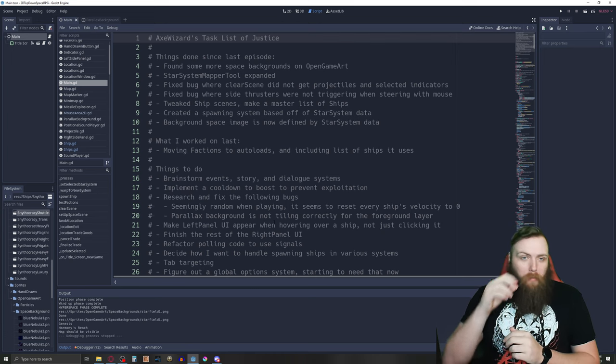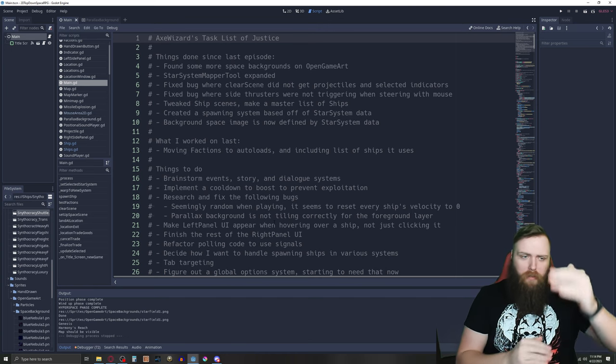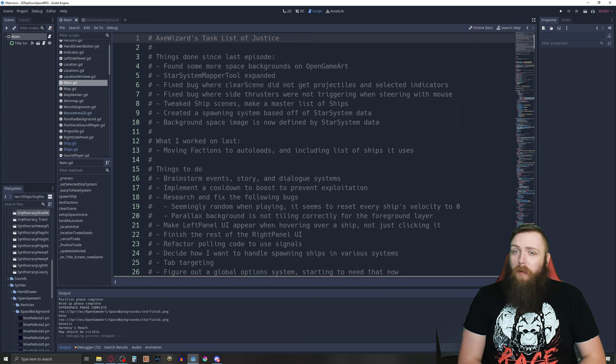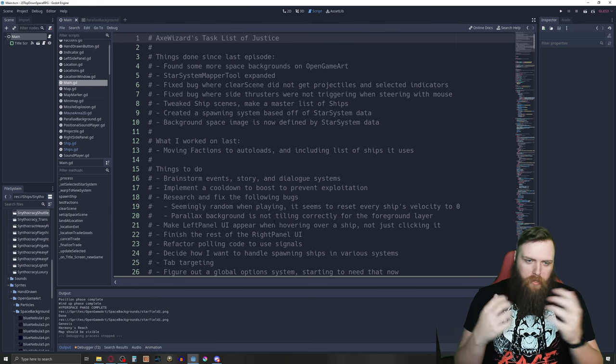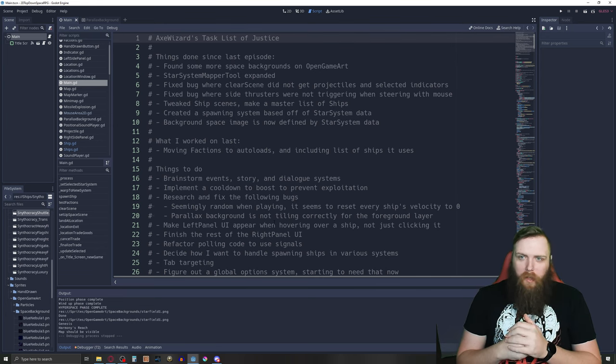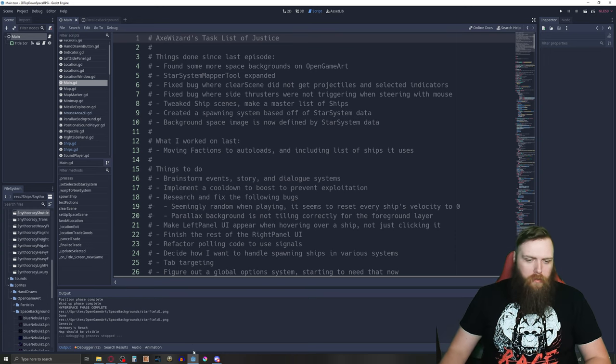I can start making a lot more ships. I've got the Harmonious Synthocracy faction off to a good start. I need to start making ships for other factions — maybe the Coalition of Free Worlds next. Then I can start playing with the spawning. That was it for the game — let me show you the star system mapper tool.